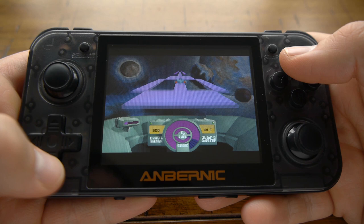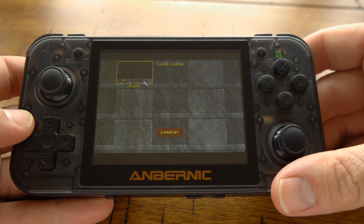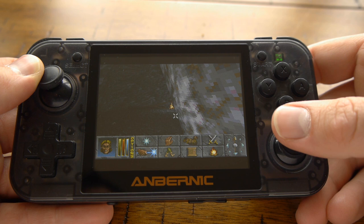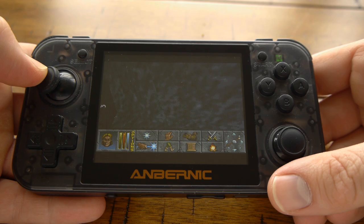Here's Daggerfall, or Elder Scrolls 2. Bethesda released the full version for free on their website, but it's a little tricky to get running. It works on here, but the frame rate is unplayable — about 2 FPS. Oddly, Daggerfall runs fine on a Pentium 100 MHz, while the processor in the RG350 has a clock speed of 1 GHz. It's supposedly dual-core, but all the spec sheets say single-core, and this processor is ancient — it came out in 2011. I think the performance issues are a combination of inefficient rendering by DOSBox and the RG350's weak processor.